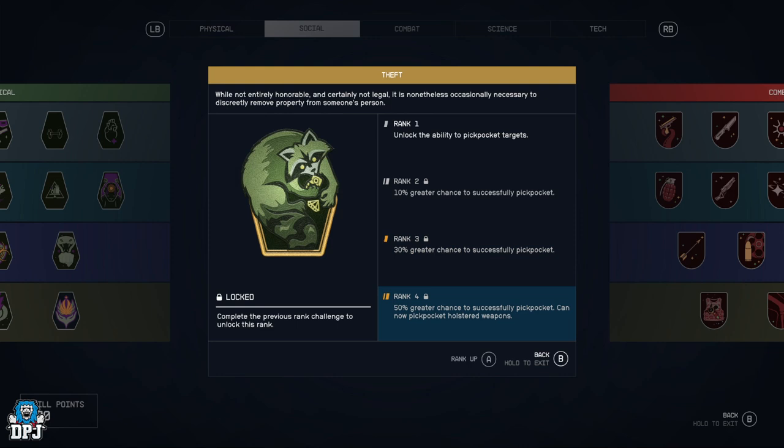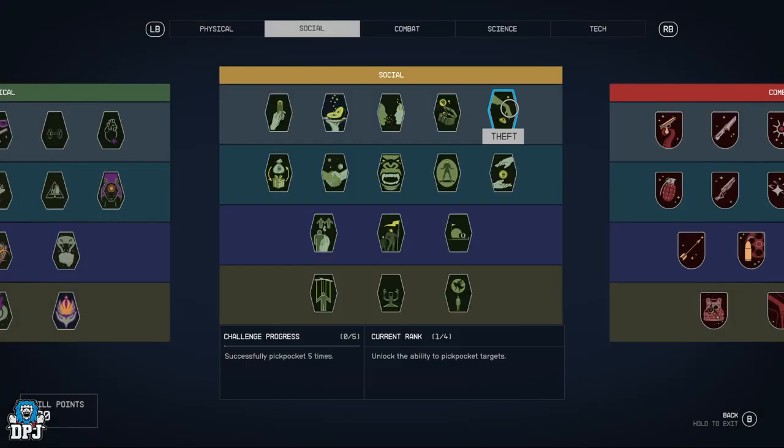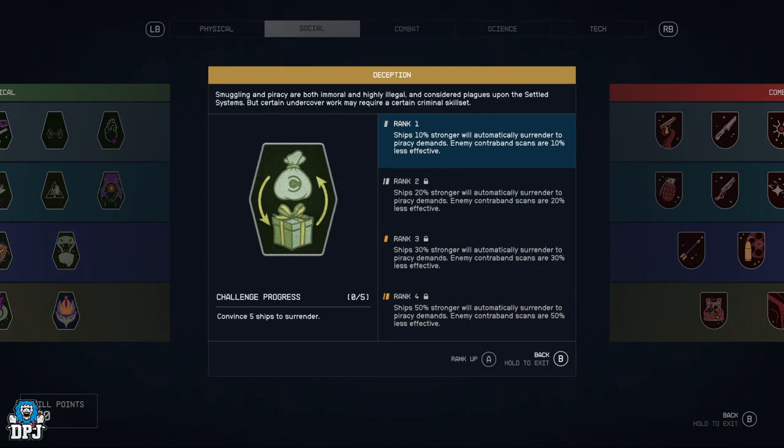Theft — allows you to pickpocket targets with 10%, 30%, and 50% greater chance, and you can now pickpocket holstered weapons off people. Again with your stealth build this is going to be a lot of fun.